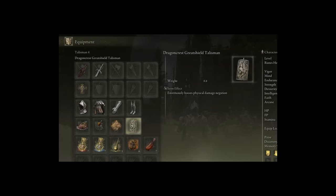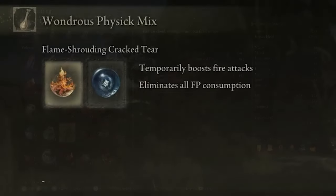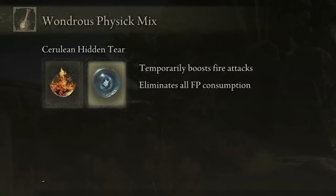Last but not least, I highly recommend using the Dragon Crest Greatshield Talisman, because for most of our weapon skills like Taker's Flame, it's going to leave us exposed, and you want more survivability. With this Talisman you get an enormous boost to your Physical Damage Negation. For the Wondrous Physick Mix, I highly recommend using the Flame Shrouding Cracked Tear, which temporarily boosts fire attacks — it pairs very nicely with the Cerulean Hidden Tear, which eliminates all FP consumption.